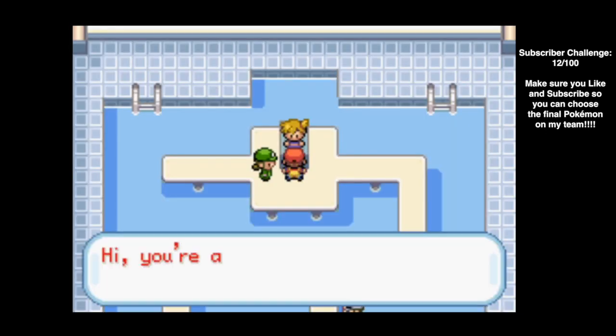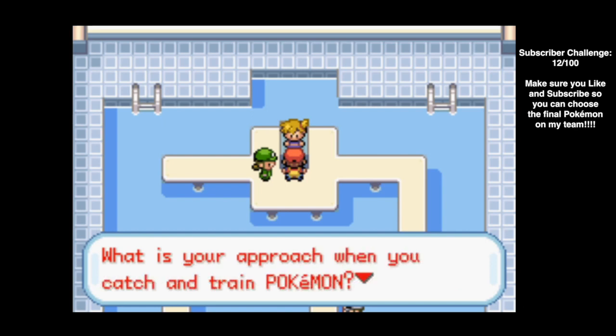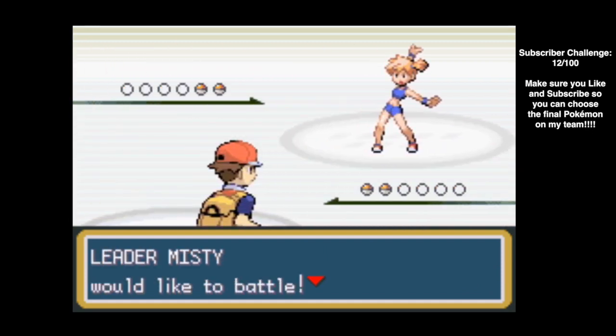Without healing, we're going to take on Misty. She talks about her policy of an all-out offensive with water type Pokemon. Because of that, Misty is one of my favorite gym leaders. I love water type Pokemon, I love the Pokemon that Misty uses, and I like that aggressiveness when it comes to training. Let's hop into the battle.